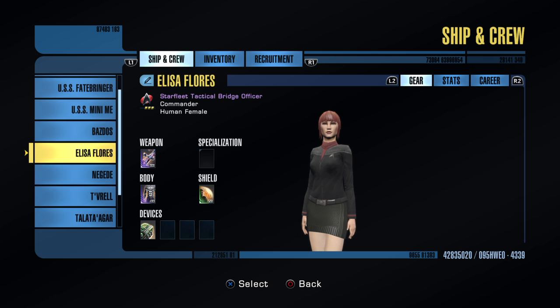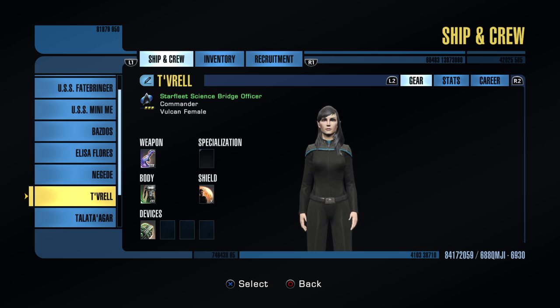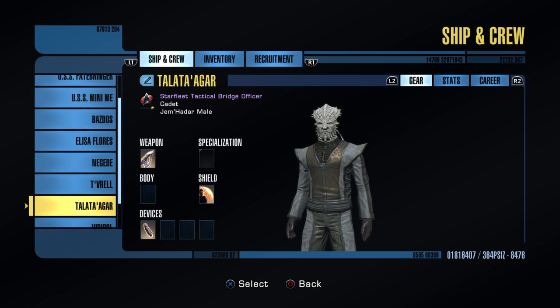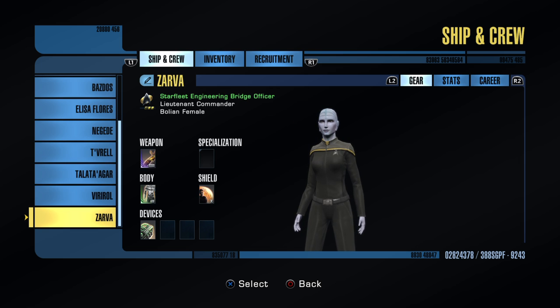As far as bridge officers go, I don't concern myself too much with rarity yet. I've got a couple of greens and one common — I don't think the rarity matters that much right now. That's going to be something I concentrate more on later. At this point I'm more concerned with what abilities they offer me than what their rarity is.